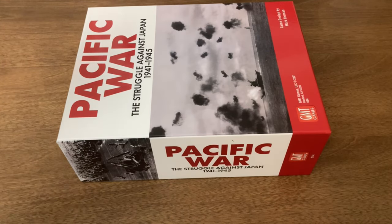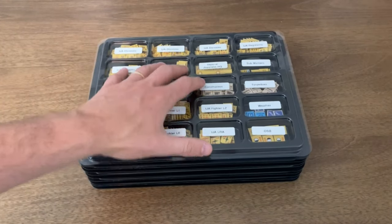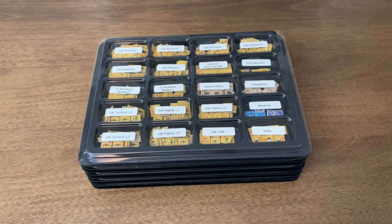We're going to just talk about sorting the counters — storing everything together is maybe a different topic or a different video. The game comes with 10 counter sheets, and I went with five counter trays to store everything. There was a bit of a learning curve not knowing the rules inside and out, but hopefully the segregation of the different counter types will match up with what some of the rules require.